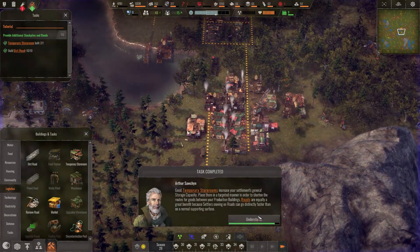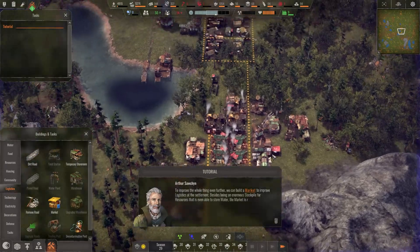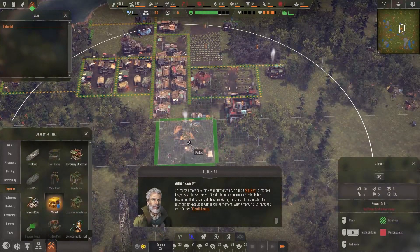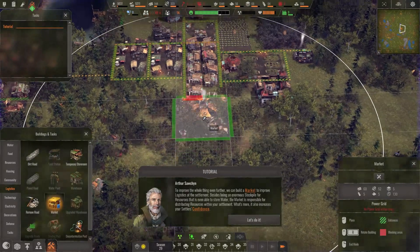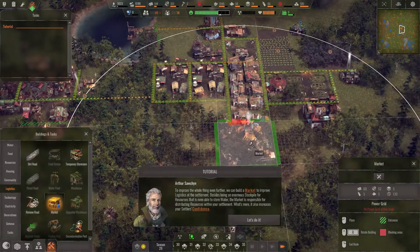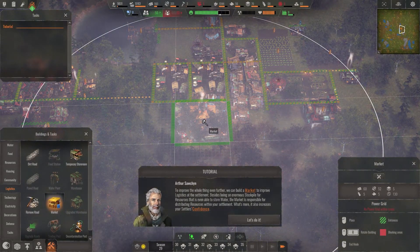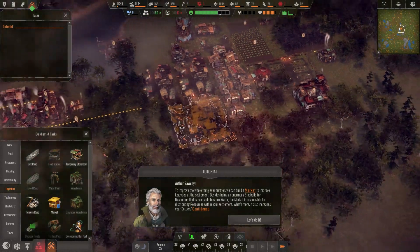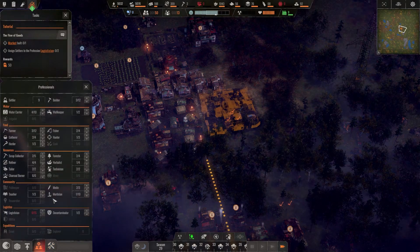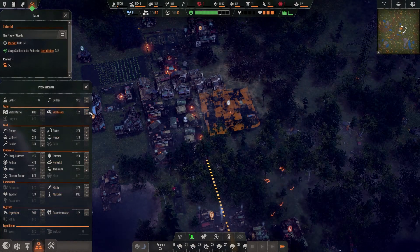To improve logistics further we can build a market. Besides being an enormous stockpile for resources that can even store water, the market is responsible for distributing resources within the settlement and also increases settler confidence. I'll place the market right here so we can store more and also store some water. It has a quite big range. We need to assign two workers - let's add a third one since we can at the moment.